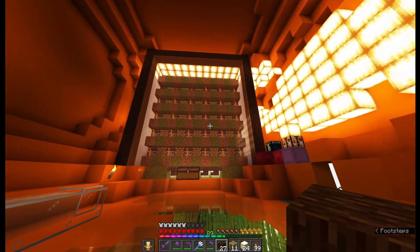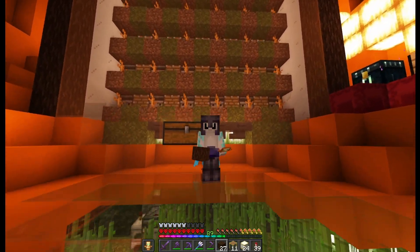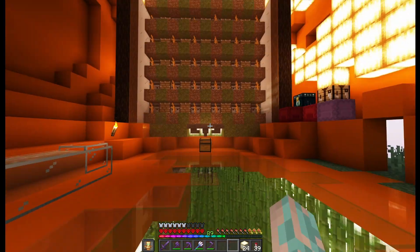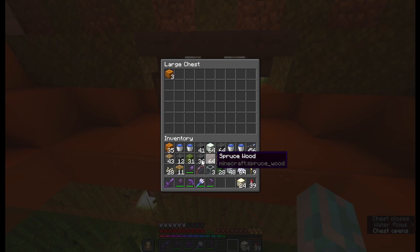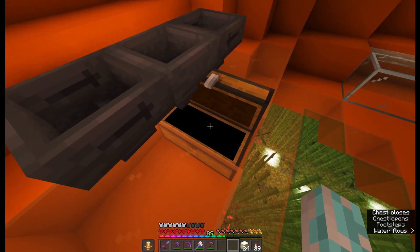It has 6 lines and 6 pumpkins in each line. By the way, this farm is a little bit dangerous — sometimes pumpkins can stack and don't fall down. It's not a huge problem, I actually have a solution for it. Also I was very annoyed with the chest being off center, so now I changed my collection system. Now it has only 3 hoppers feeding into a double chest — it just looks a little bit better. There was nothing wrong with the previous system. Anyway, let's mirror the farm and build it on this wall.